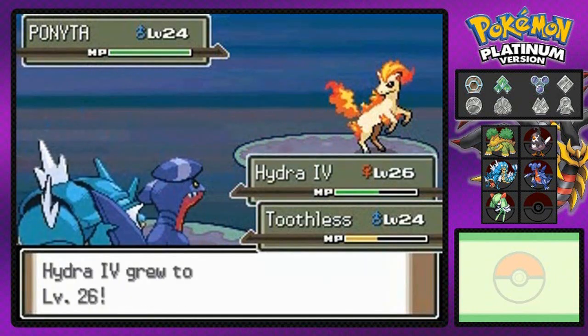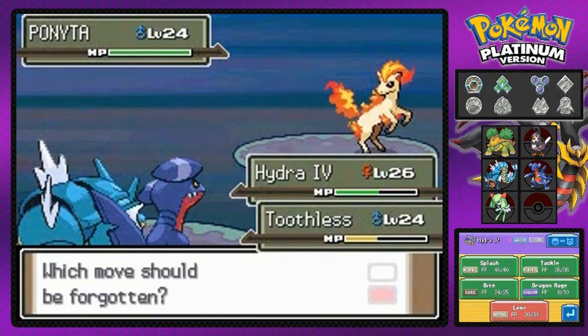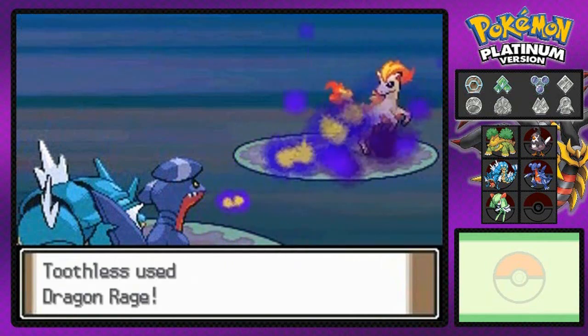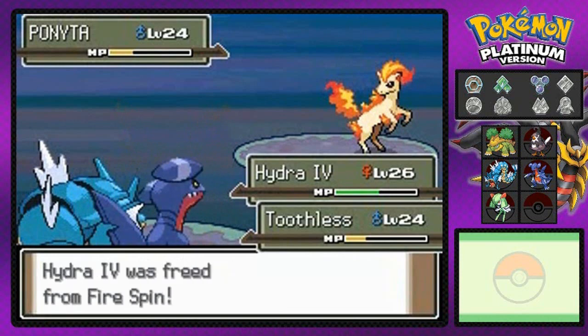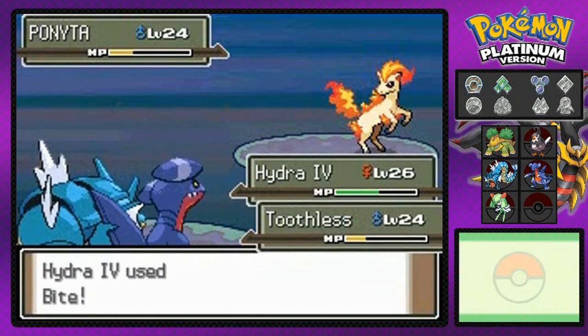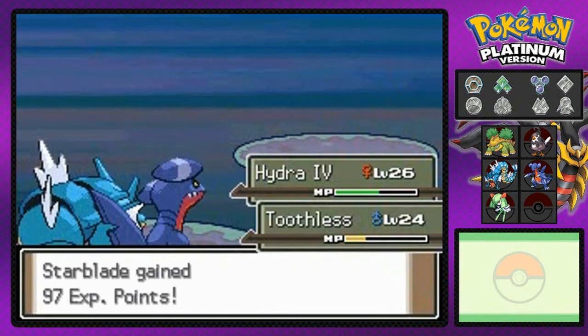Hydra number four grows to level 26 and is learning Leer. I'm going to replace Splash with it because Splash really isn't much. Time to gang up on this Ponyta right here. That Ponyta is still surviving, stomping on every one of my Pokemon. Let's go — Dragon Rage! And just a Bite attack for the finish — buh-bye!